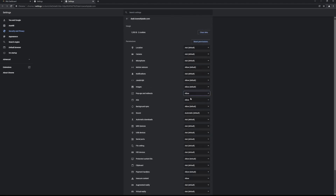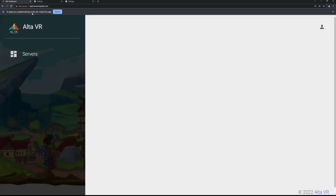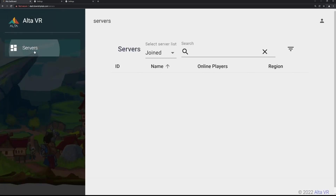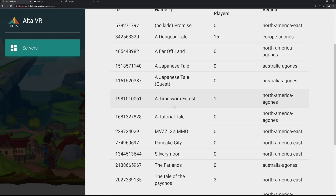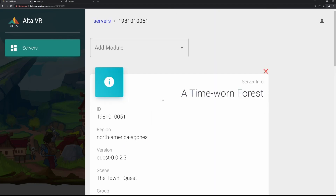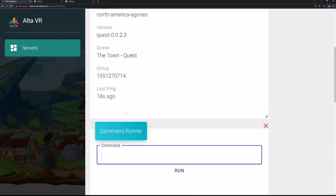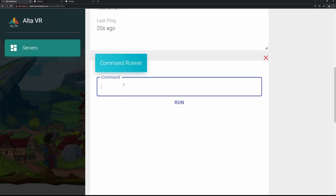I'll test insecure content alone just to confirm that's the one setting. After reloading and going to Servers — he's still online — and look, it works. It's specifically the insecure content setting you need to activate. I don't know how to do that on Android or iPhone, but if you can find out how to adjust site settings on those devices, that is the fix.